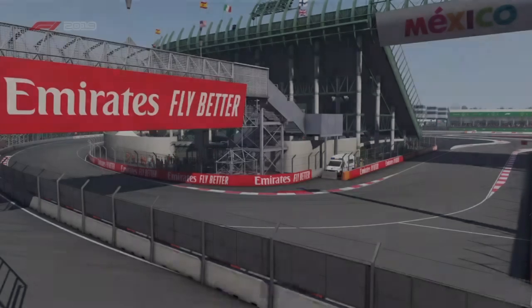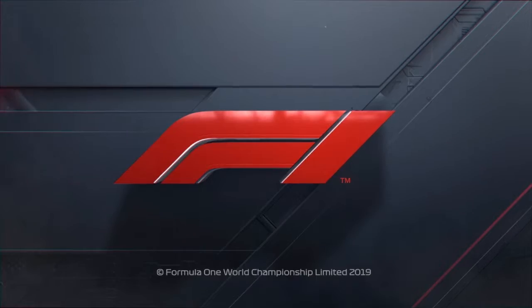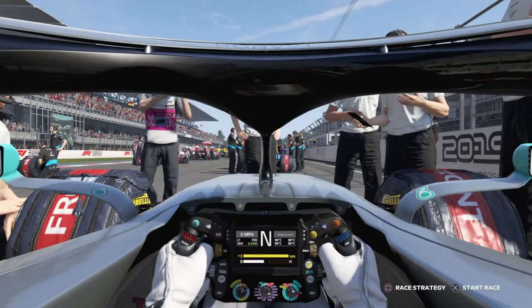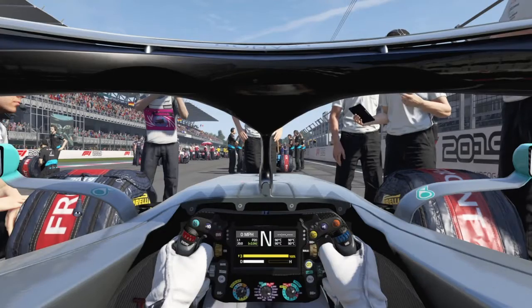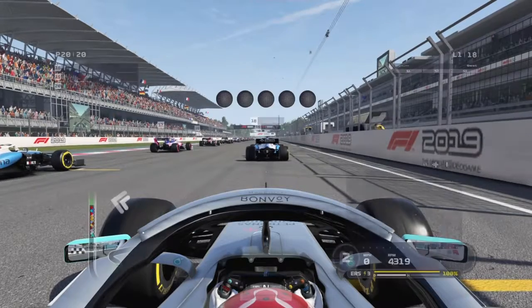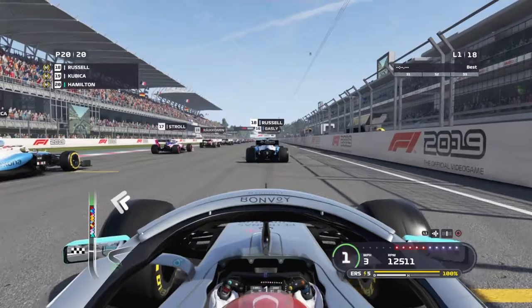And obviously Lewis Hamilton at the back — that's me. Let's get straight into the action. I've just shown you my strategy, which is medium to soft. Four lights, five red lights and we are underway.